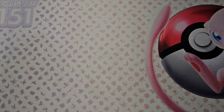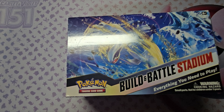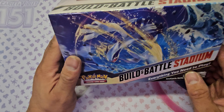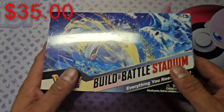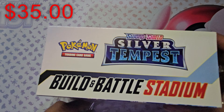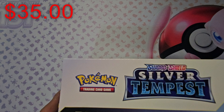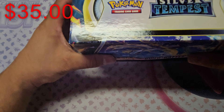So we're gonna open something I have never opened up before. I know you guys may have opened up this product before, but I have not. I've seen other YouTubers open this up, but we're gonna go ahead and do a Build and Battle Stadium. I have never opened one up before. I've seen this at my local card shop. They were on sale for $35, so I decided to pick it up. Let me know if you guys are interested in seeing the binder update for Silver Tempest as well. I know I have started doing it for Lost Origin and Paradox Rift, but let me know if you guys are interested in the Silver Tempest update too.